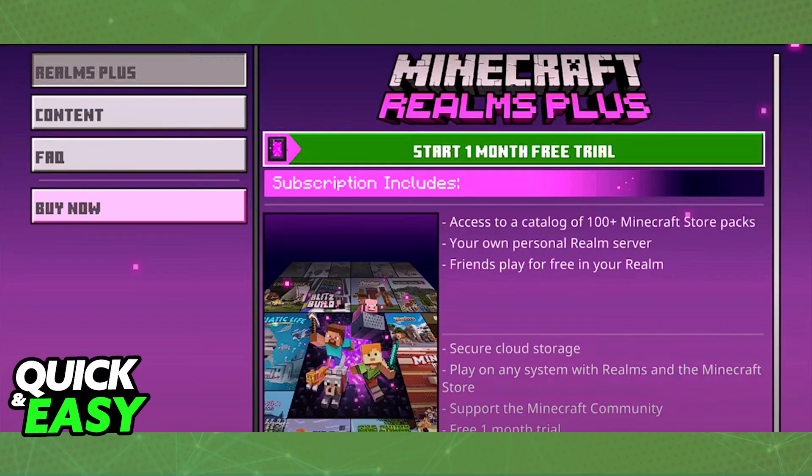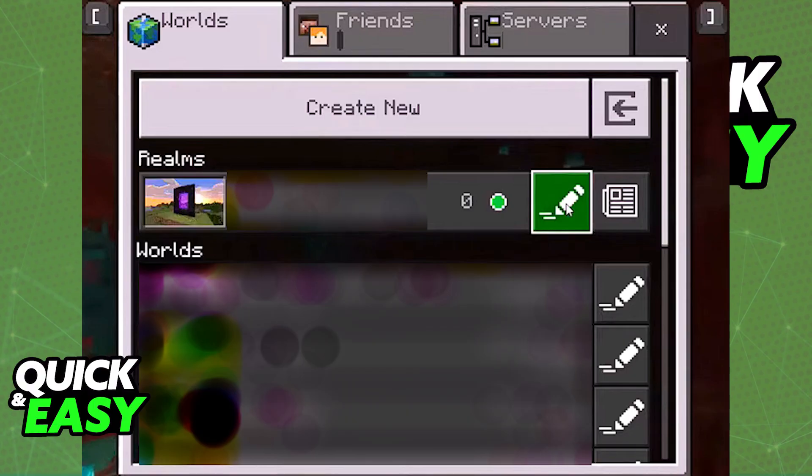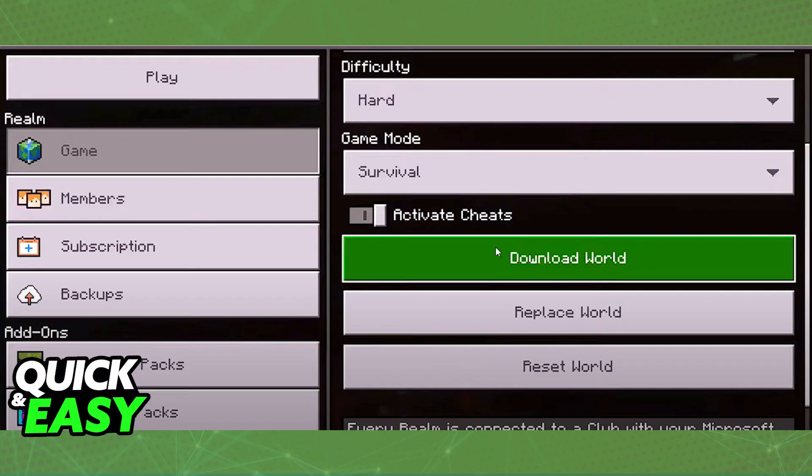Your Minecraft world from your PS4 to your PC, you need to purchase the Realms function. When you have a Realms subscription active — and you can even have a one month free trial — you will be able to transfer your world to your realm subscription. After you upload the world to a realm, you can just open up Minecraft Bedrock Edition on your Windows 10 or 11 computer, and you will be able to access the 'Play on Realms' function and download the world that you uploaded from your PlayStation 4.